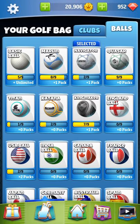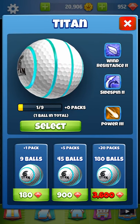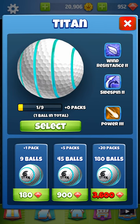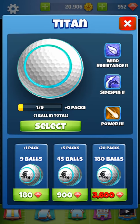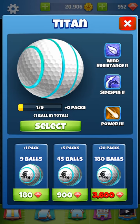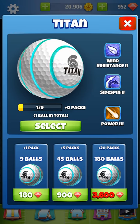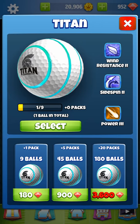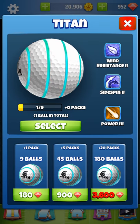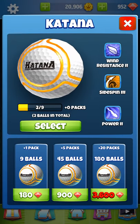Titans have a wind resistance of two, side spin of two, and power of three - so these are pretty good balls. You get quite a bit of wind resistance, quite a bit of side spin, and more power. You actually get as much power with the Titans as with the Kingmakers or Katanas. For the money, Titans are the best, however they're 180 gems for nine balls and 900 gems for 45 balls, so keep in mind you'll be spending a lot of gems if you use Titans all the time.